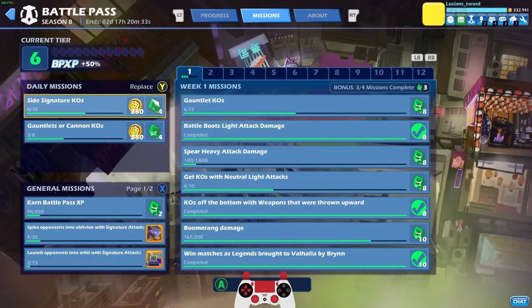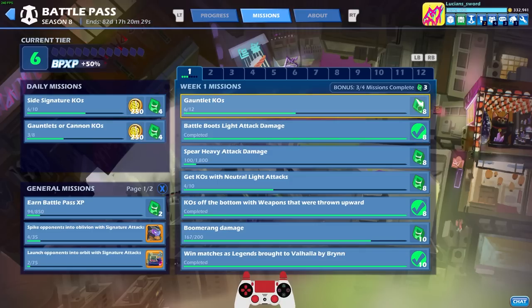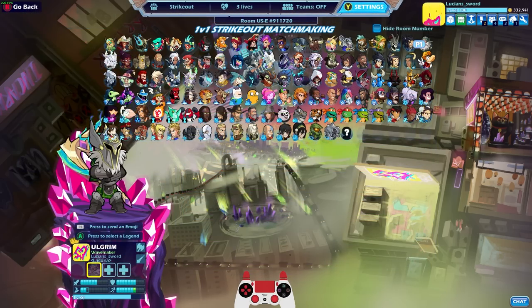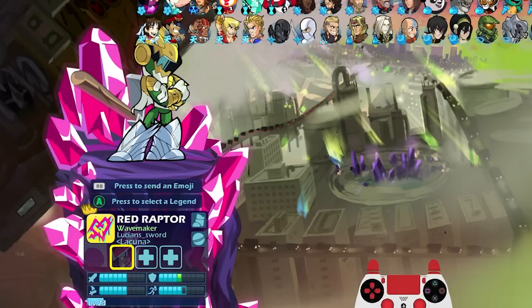I also have some daily missions: side signature KOs, gauntlet or cannon KOs — I need gauntlet KOs over here as well. I need spear heavy attack damage, KOs with neutral light attacks — this one can be tricky, not all weapons have really good neutral light KO options. And boomerang damage, that's about it.